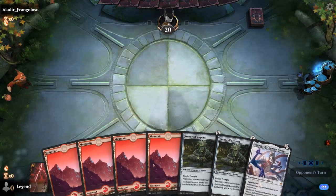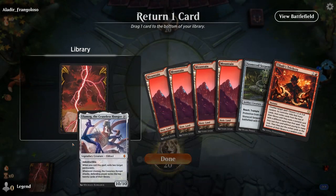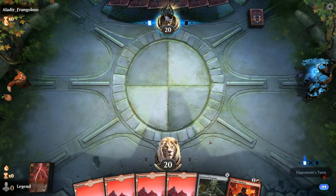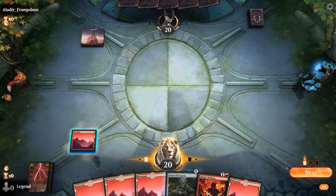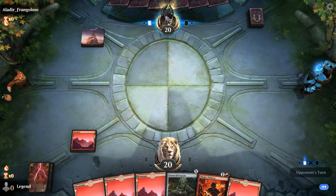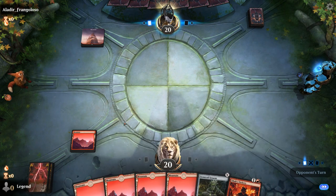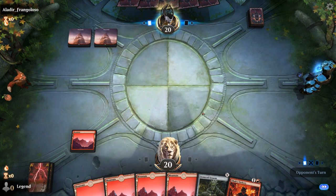Alright, we're on the draw — let's take a mulligan. We've got a keeper; we'll put that Ulamog on the bottom. Opponent also on the Trickery deck, I think. Being on the draw might actually be an advantage, because the opponent can cast a turn 2 Ulamog, exile one of my lands and one of their own, but then we should still be able to Trickery before they completely mill us out — and that should win the game.